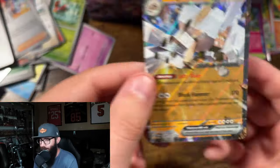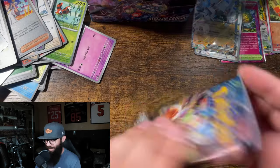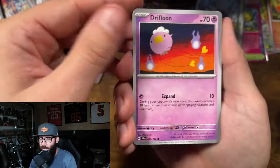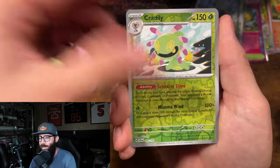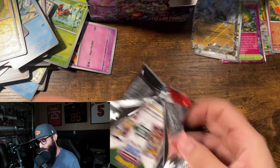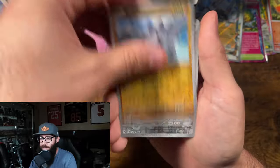I don't even know what's going on in this card — we're gonna sleeve that, but I don't know if that qualifies as a hit. If you guys watched my last video talking about hit rates from the set, I've seen mixed information. Danny Phantump opened like 20 boxes — he had one box where he got absolutely smoked, only about $60 worth of cards, and then some where he went absolutely crazy. So we'll see what we get from this box.